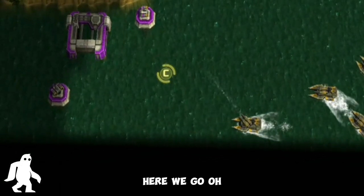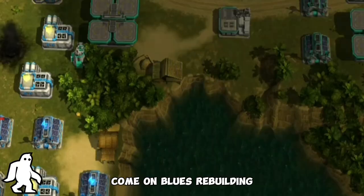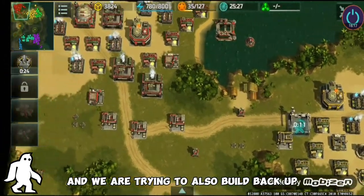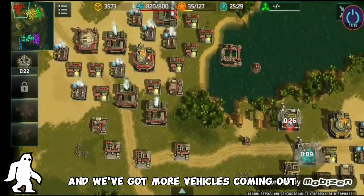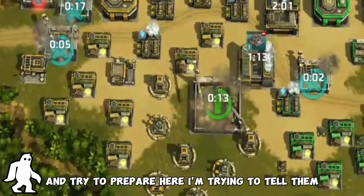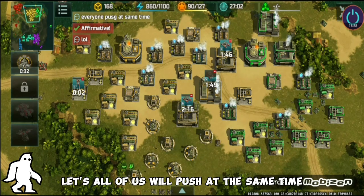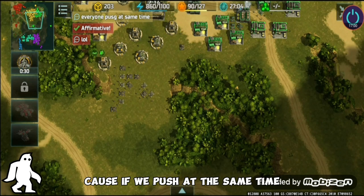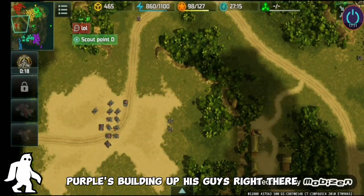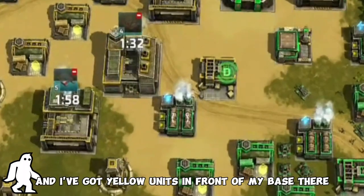I'm gonna try to push through with these alligators. Blue is rebuilding and we are trying to build back up as well. I'm trying to get all of us to push at the same time, because if we push simultaneously, teal won't be able to help both blue and purple. Purple is building up right there. I've got yellow units in front of my base.